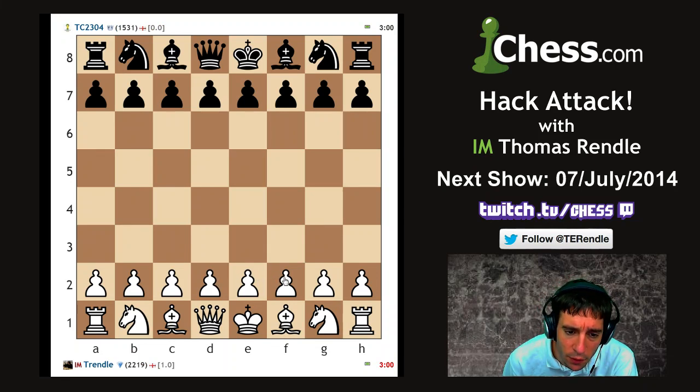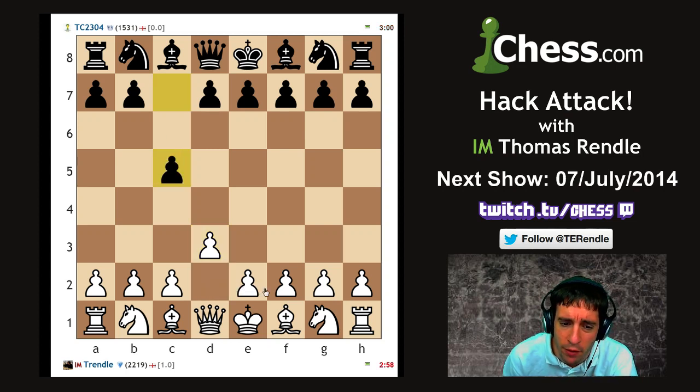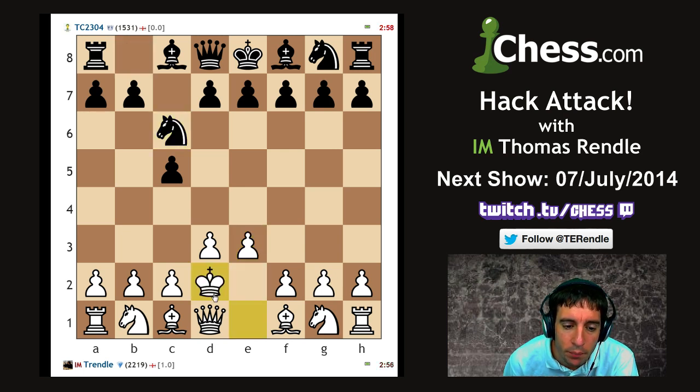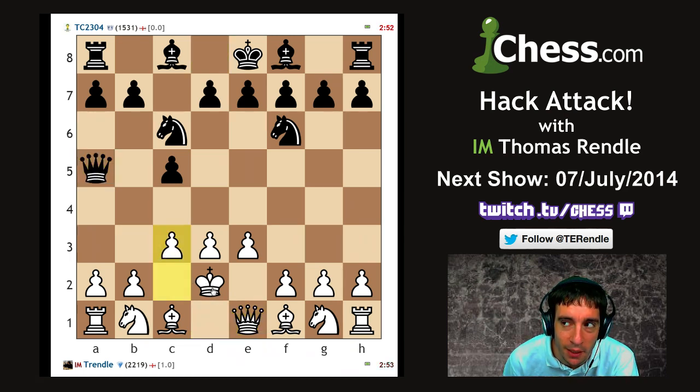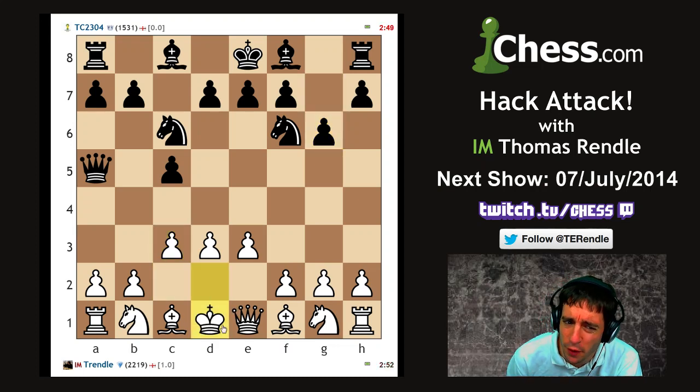One other opening I was asked to try was the one where you swap the king and the queen around. There are many different ways of playing it - I'm going to go for one of the safer variants where I just go d3, e3 and swap them around. This does kind of preclude me from castling on the opposite side, but you can forgive me because I've swapped my king and queen around within the first six moves.